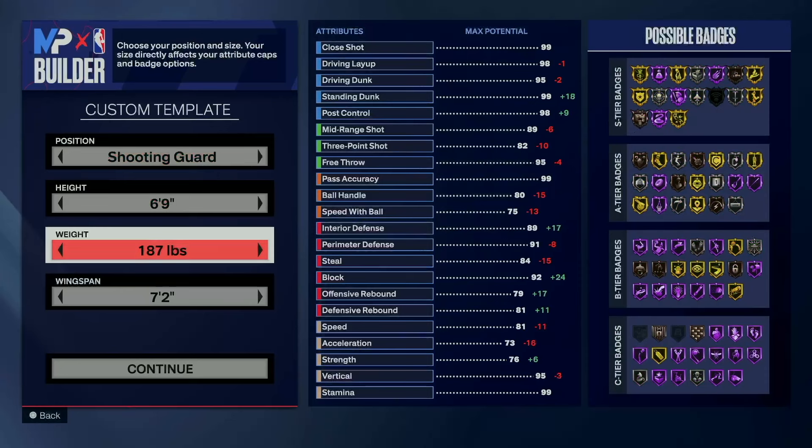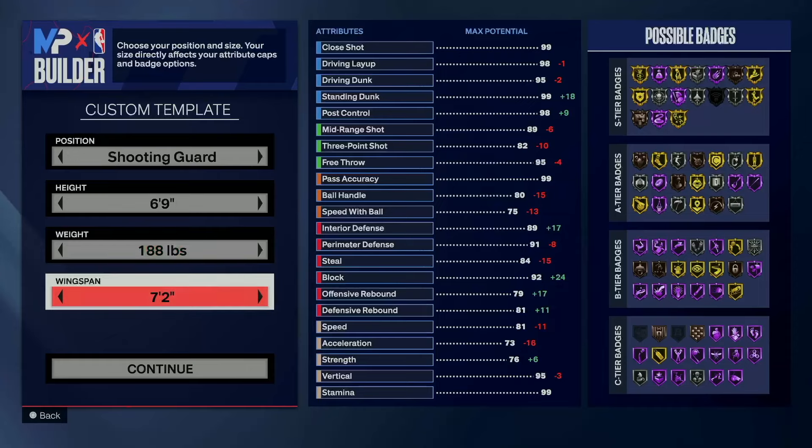I went 188 in order to keep — I guess it's just the extra weight because I was looking at the speed with ball, which is a 75. We're going to go down to a 6'10" wingspan. Hear me out — even though I know KD has a long wingspan, 2K just doesn't allow you to get KD shooting with a high wingspan, and that's really what I was going for: the shooting.